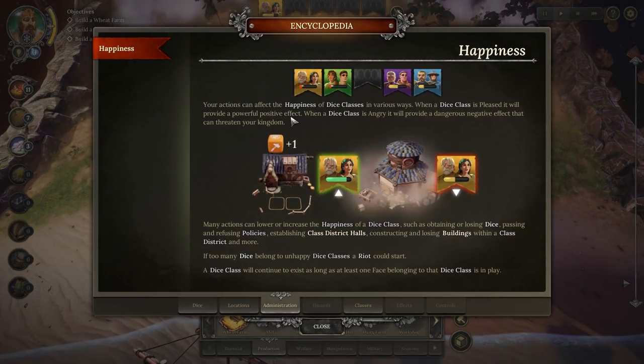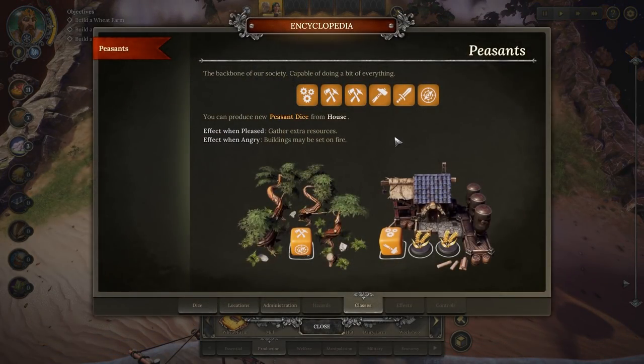Happiness: your actions can affect the happiness of die classes in various ways. When a die class is pleased, it will provide a powerful positive effect. When it's angry, it'll provide a dangerous negative effect that can threaten the whole kingdom. Many actions can lower or increase happiness, such as obtaining or losing dice. We've just increased the number of peasants so the peasants are happy. If we lost one - by changing their class to, say, citizen, or them dying - it would make peasants unhappy. Passing and refusing policies and establishing class district halls also affect happiness. A die class will continue to exist as long as at least one face belonging to that class is in play. Pay very close attention: one face, not one die.